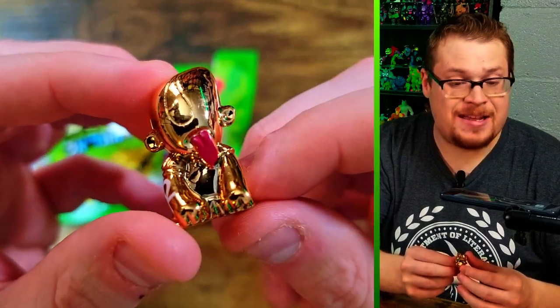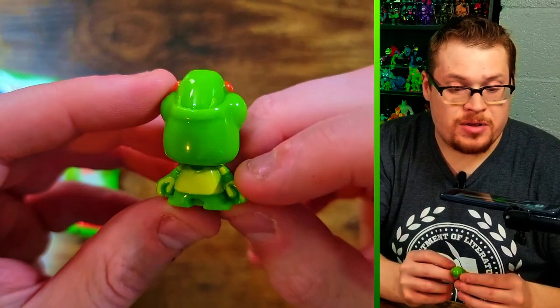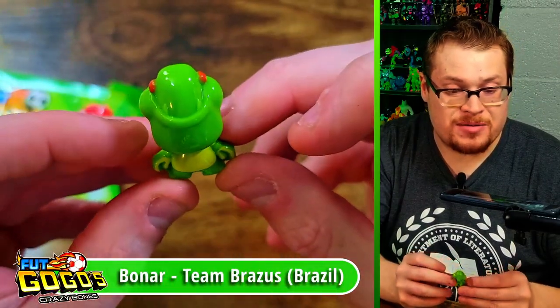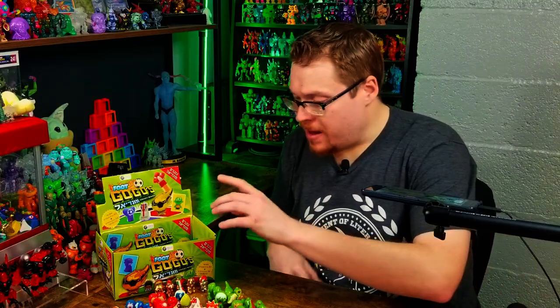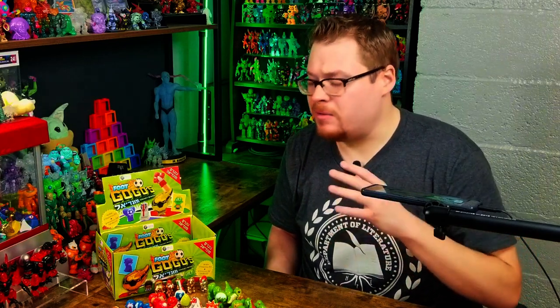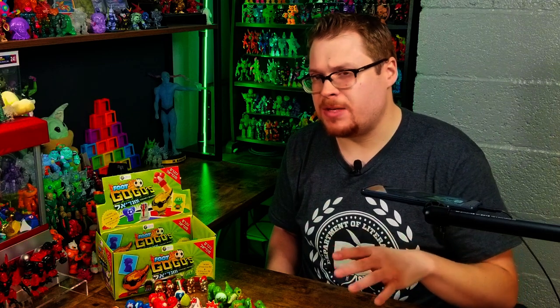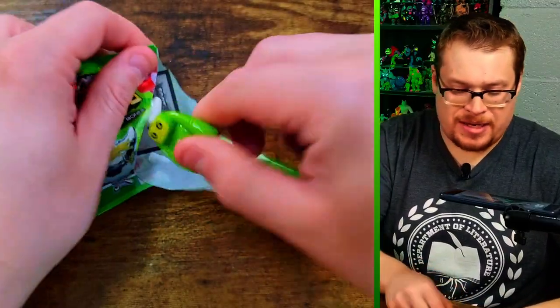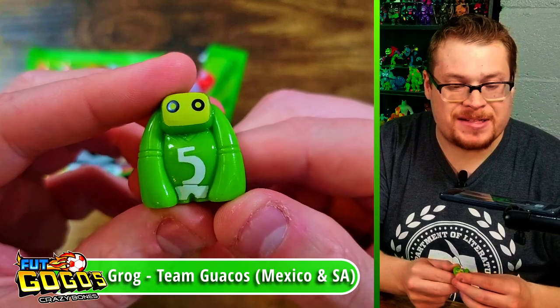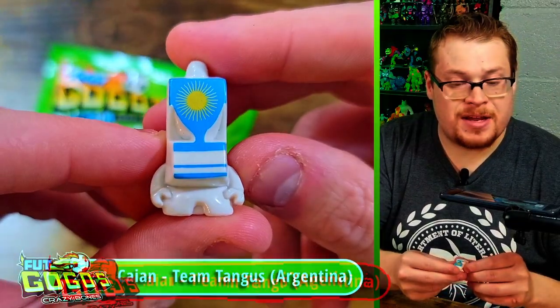This next one is interesting — look at that weird alien dude with the eyes, oh my gosh, that's funny. We've gotten five metallics so far. I would love to get at least one more gold and one more silver. I think you're guaranteed a certain amount of metallics in the box. Next pack — we've got a figure we saw on a sticker, very sharp. One with what looks like a sun on it — a beautiful flag. Another red soccer ball.